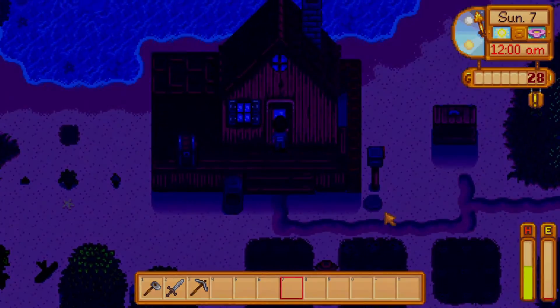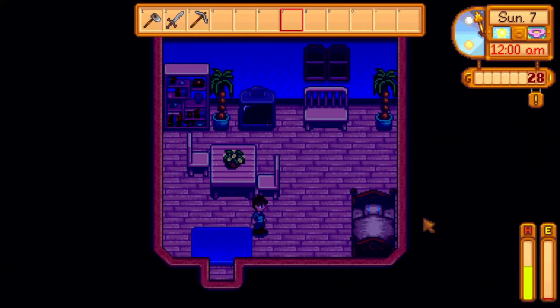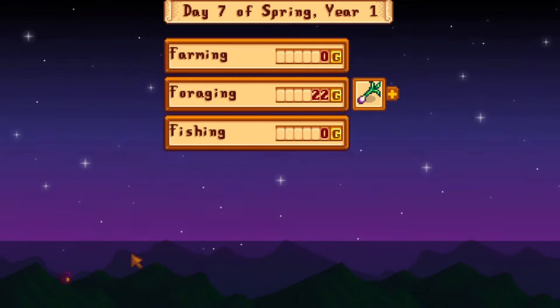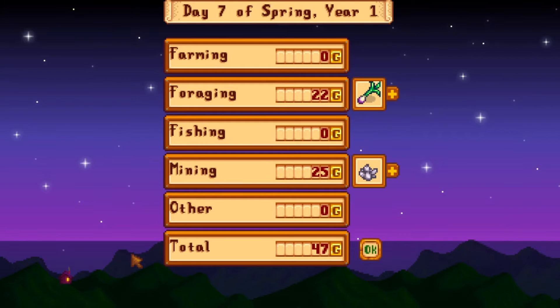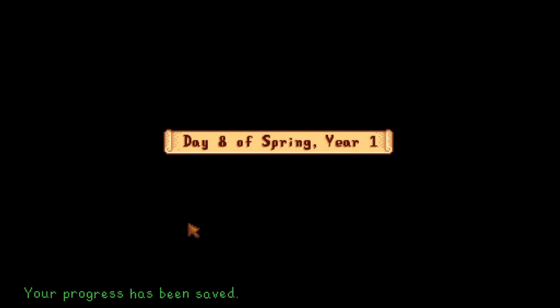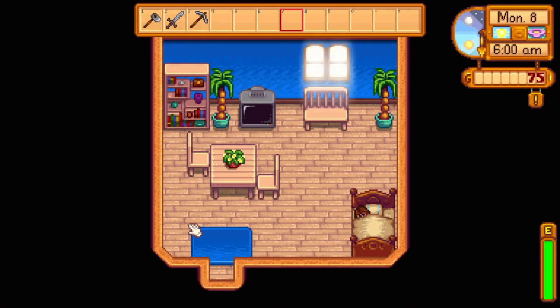We'll sell the rest in the shipping bin. It's midnight, so we are going to go to sleep. We made 47 gold today — 22 in foraging and 25 in mining. We did not level up in combat, considering how poorly I did at it. Does not surprise me.